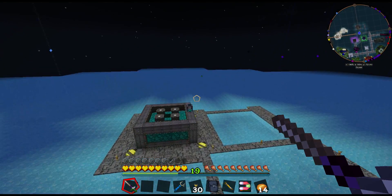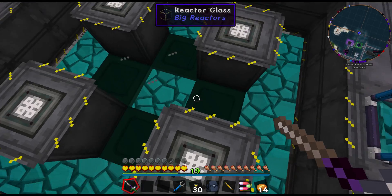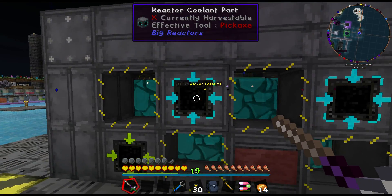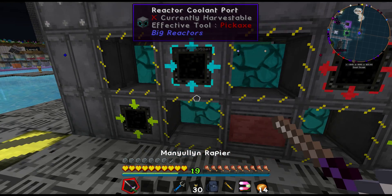I'm just about finished. I had to take a bit out because I forgot to add the enderium blocks in between these — it increases the efficiency. Those are the reactor coolant ports — good, that's in and out.